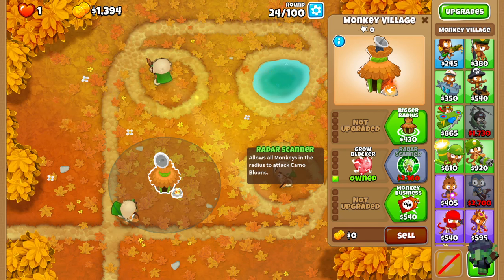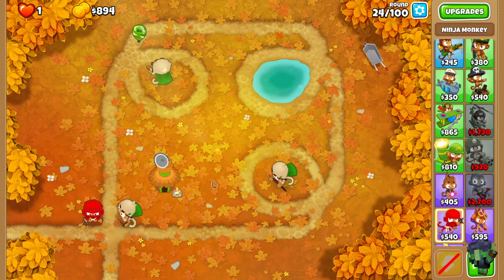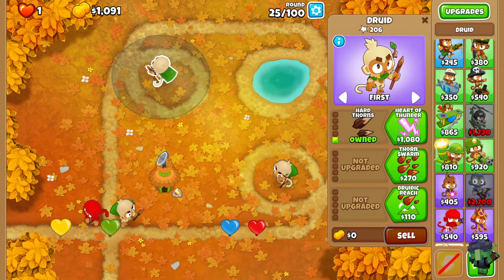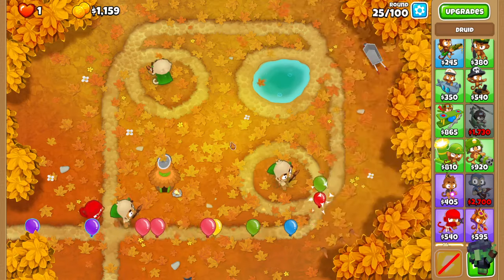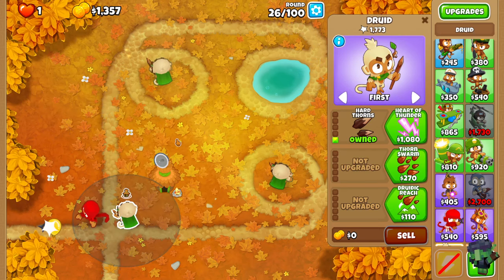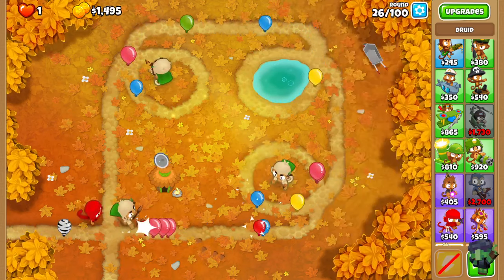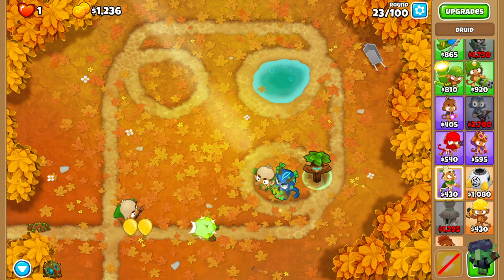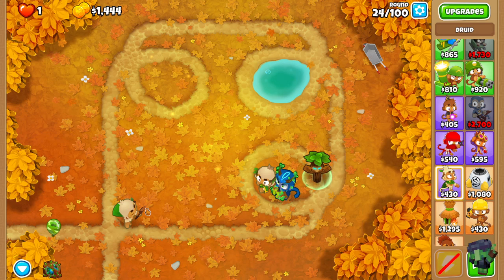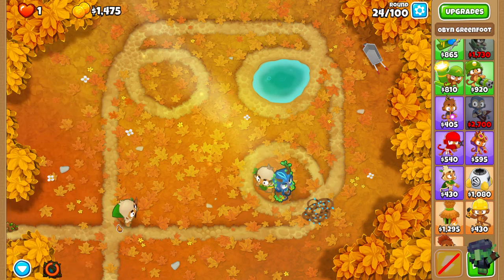I might have to panic chuck down a ninja monkey if I can't get the radar scanner down. I'm confident — no, I'm not. So ninja monkey has to appear. I wouldn't even have enough if I didn't upgrade these. Next I'll get the radar scanner, then I'm going to chuck down a few more druids and they'll be 2-0-4. Okay, we went slightly different this time. So I went 1 into the top row to start with, Obi with a well-timed bramble to get rid of that camo.